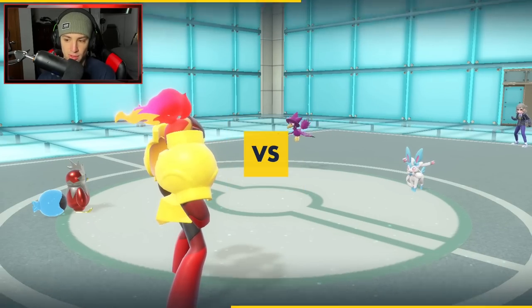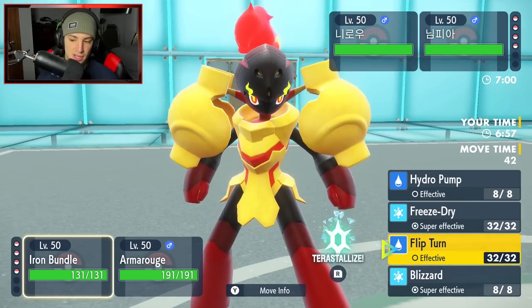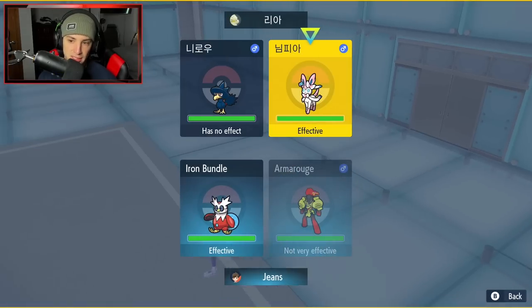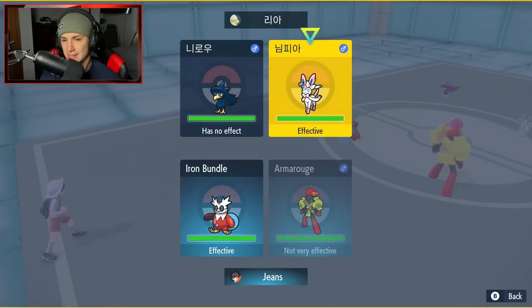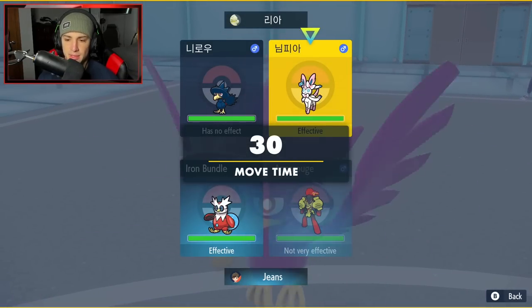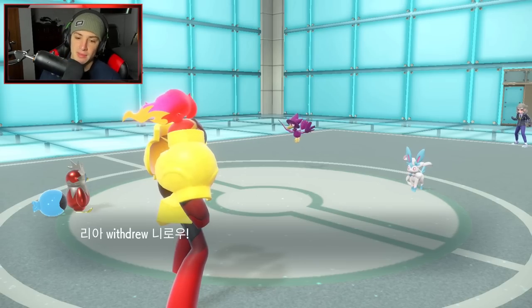He's going to end up leading Murkrow alongside Sylveon. From here I could just do the Flip Turn and then Expanding Force to try to get rid of Sylveon. I think that might be my best bet. Murkrow might pop a Tailwind — if it does, it does, it's not that big of a deal. He might Haze me next turn, that would be the only problem. But if I can get rid of Sylveon, that'd be big time for me.